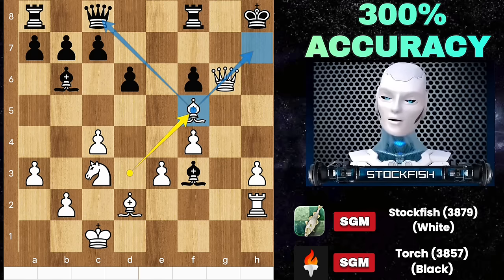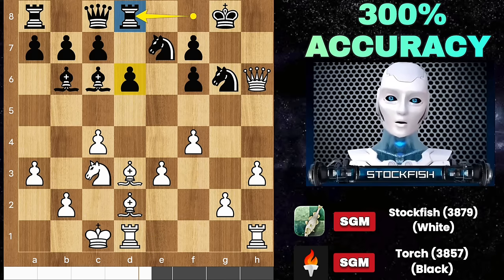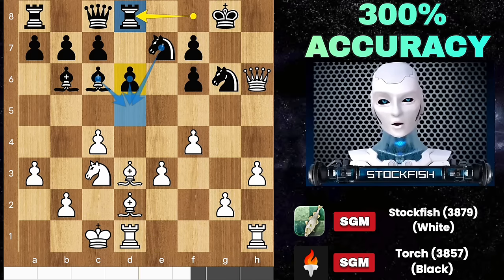Attacking the queen and threatening checkmate in one move — Black is just dead lost. Back to the position, Torch played Rook D8, wanting to open the position with D5. I want to keep the position closed because I am down a piece.